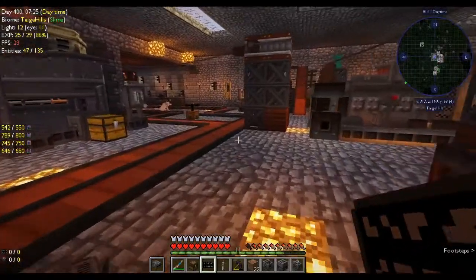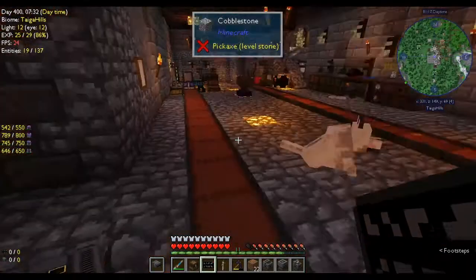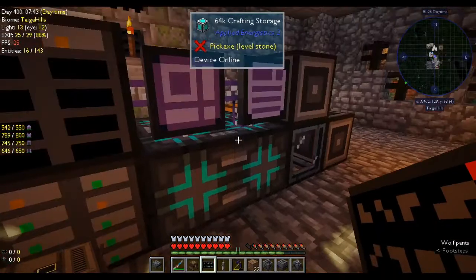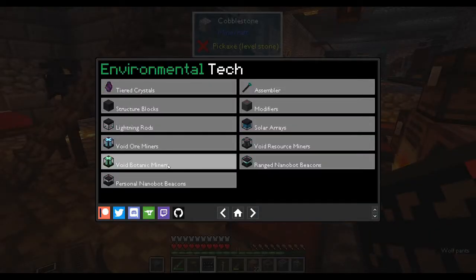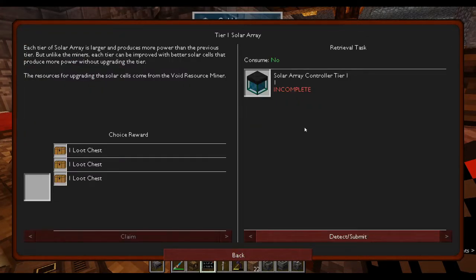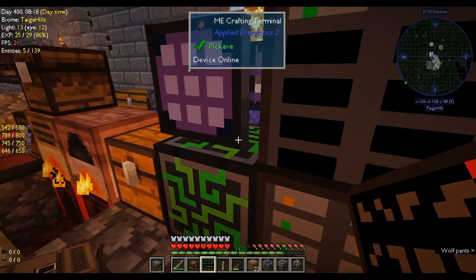I've got more windmills — I might put them up on the roof to get more energy going into it. I'll have to do that between episodes because it's taking a long time to fill up. We need a lot of energy to make our void ore miner. There's also the resource miner, the botanic miner — so that's three different miners. And oh, the solar array — I've never used that but I'm guessing you can use it to power the miners.